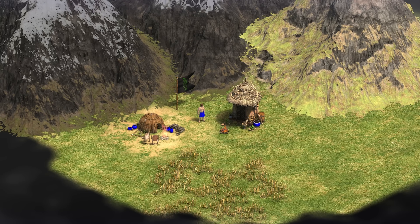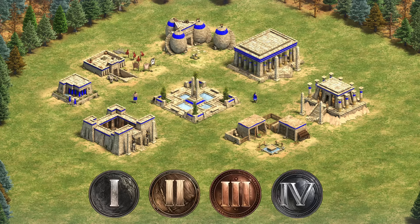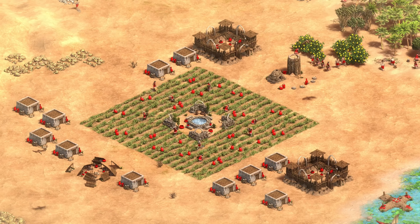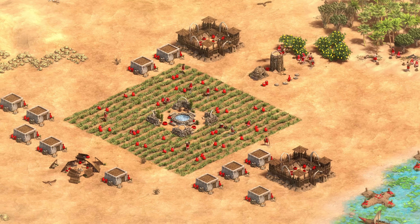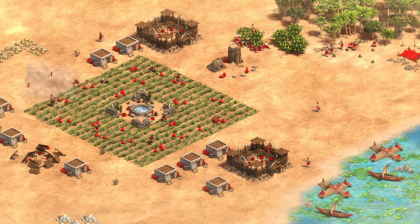Let's begin with the basics. AOE1 has 4 ages as well — the Stone, Tool, Bronze, and Iron Ages — and this hasn't changed with Return of Rome. All 4 resources you can collect are also the same as AOE2, but how you obtain them has some variance. Let's begin with how you typically would start the game, as it's quite different.